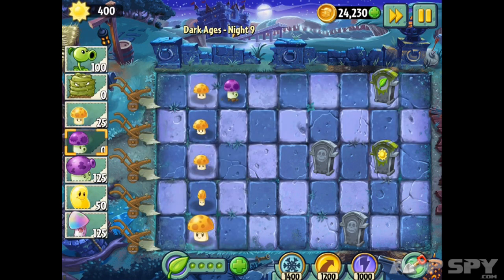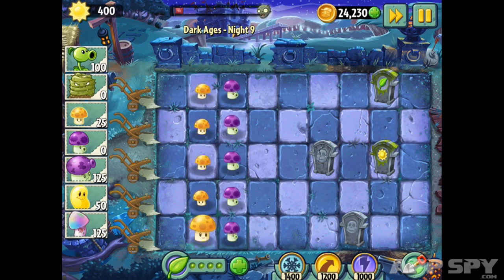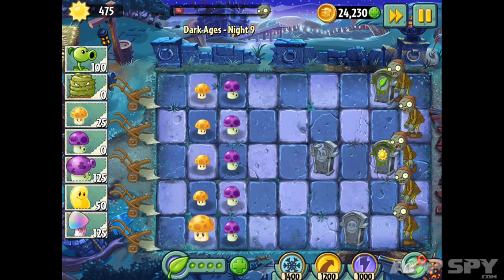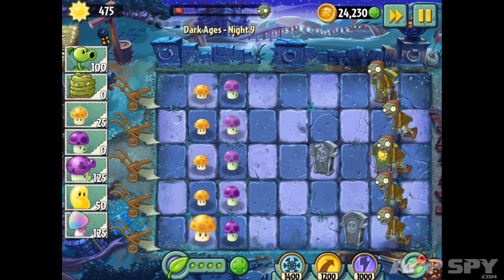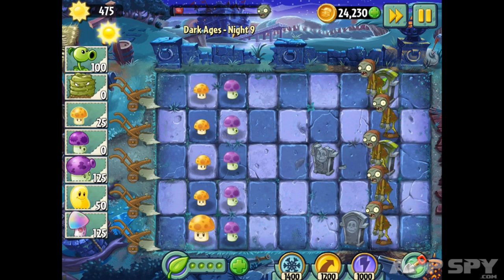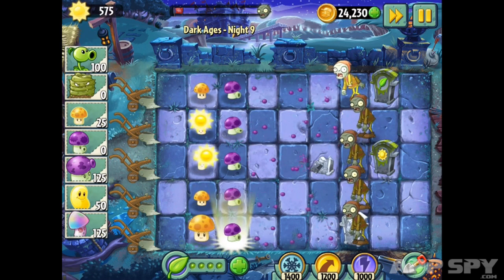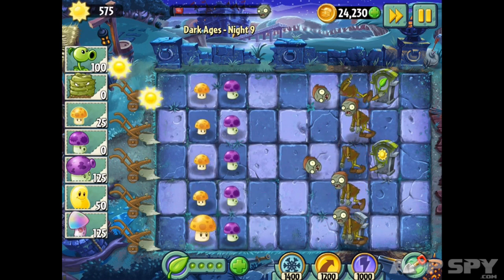The next plant is the Puff Shroom, your first line of defense. It's free to plant, but has only a very short range of attack and will only hit the first object it encounters. It also has a lifespan on the board — over time the Puff Shrooms start to fade, flicker, and disappear after about a minute. You can combat that by planting more Puff Shrooms, or use plant food to trigger a chain reaction that regenerates them all and delivers a little attack.